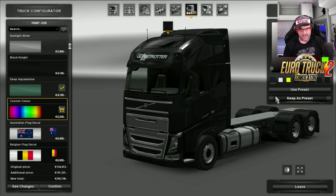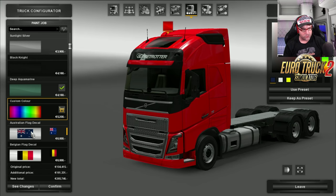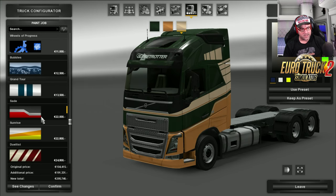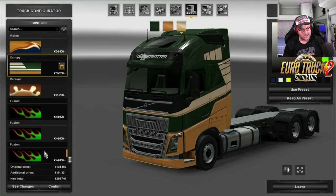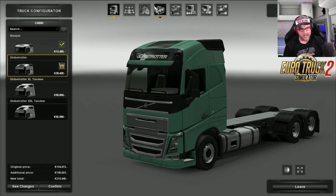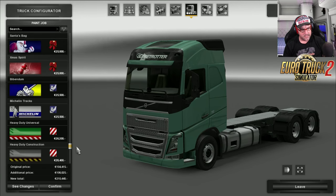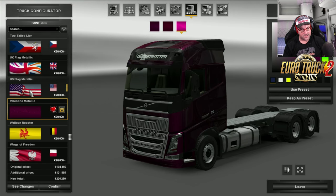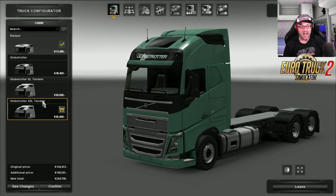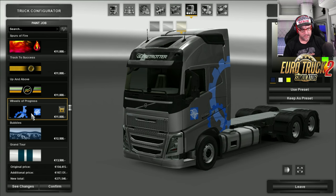You can get all your standard colors in here that you'd normally get — your custom colors and stuff like that. You can go crazy, do yourself up a really cool skin, and then do yourself a skin for the trailer as well. All the default skins work with this. The Volvo actually hasn't got all the skins — that is interesting. If we go back and choose the default truck, we've now got all the skins. So if you want to use all the skins, you have to select the default truck. The tandem extra large doesn't have the extra skins on it, so that is very interesting.